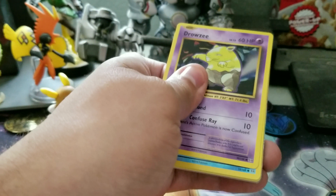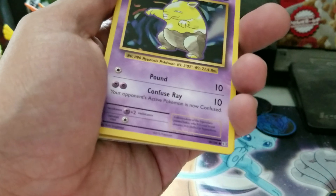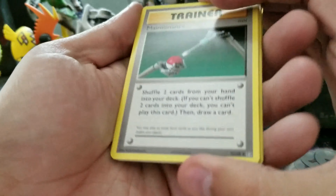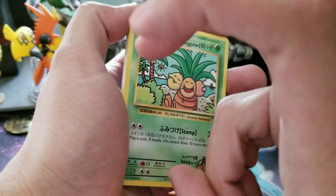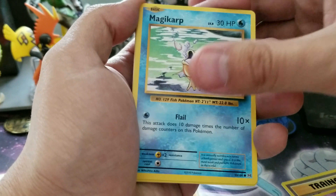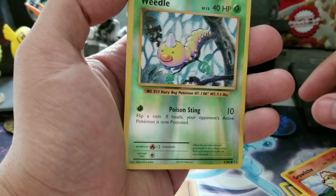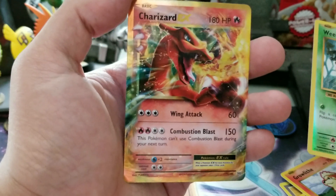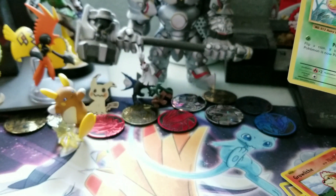Let's see if we can get anything with Evolutions. White code card again. One, two, three on this one. Pulls are: Executor secret rare, Misty's Determination, Drowzee, Magikarp, Electabuzz, Rattata, Graveler. Our reverse is a Weedle — I think I have a bunch of those already. And ooh, another Charizard EX! I already have this Charizard EX from other openings, but now I have a second one — very happy with that.